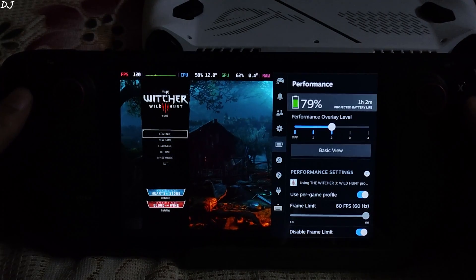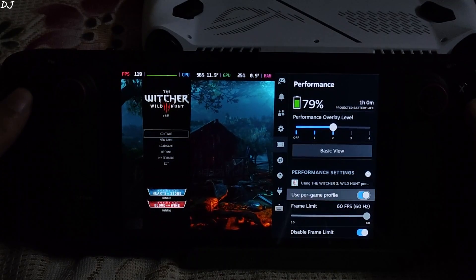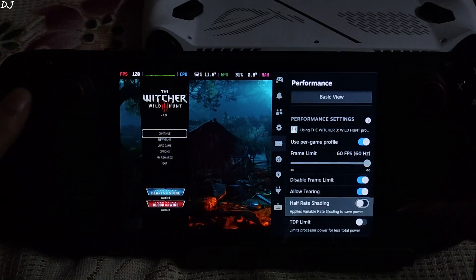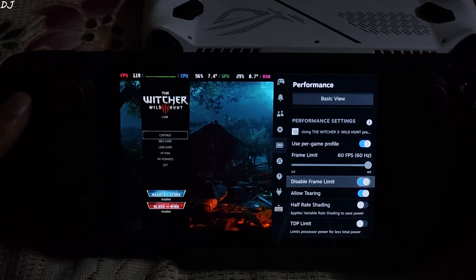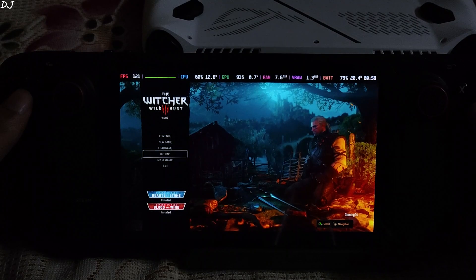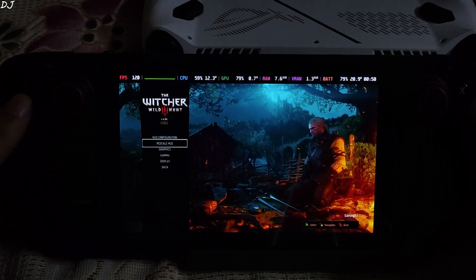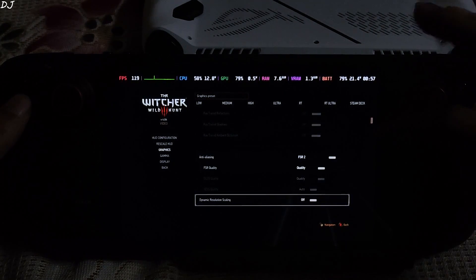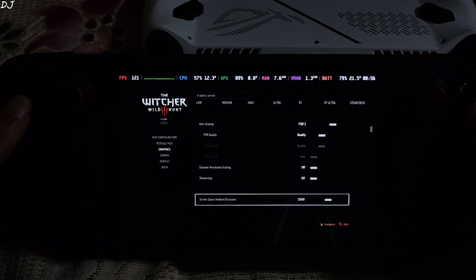VKD3D translation layer will be used to translate DirectX 12 calls to Vulkan. In the Performance tab, I have enabled the disable frame limit setting and a low TDP setting. This is the LCD variant of Steam Deck. For graphics settings, I'm using the low preset with FSR2 enabled, set to quality.